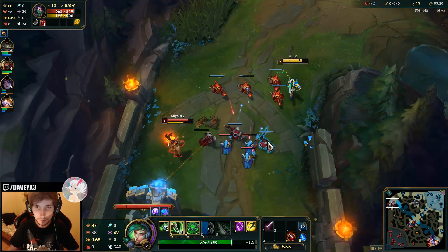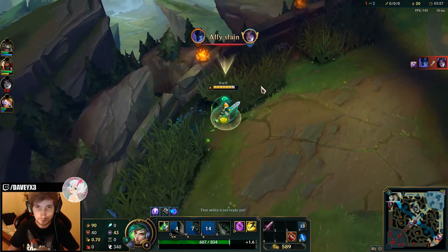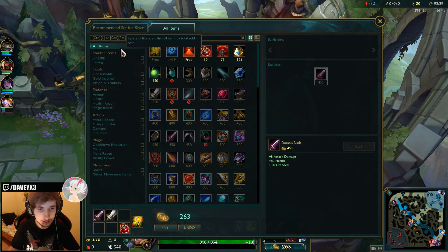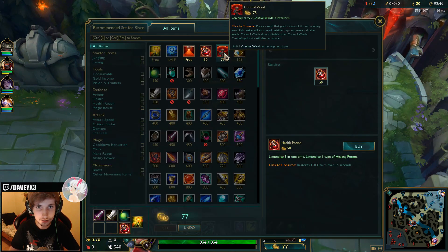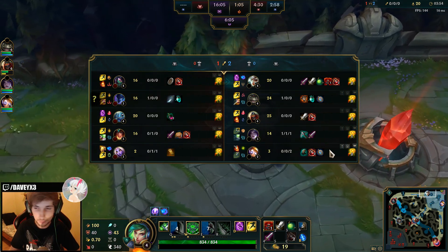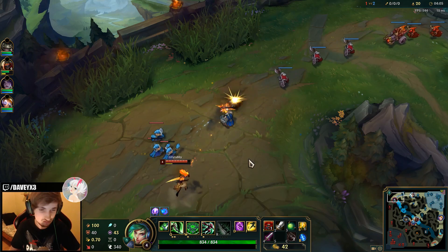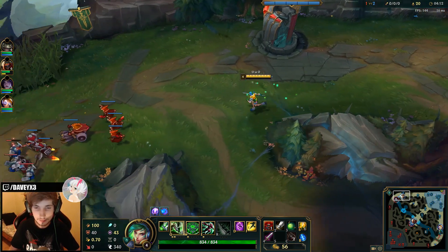I'm gonna push this in and then we're gonna go get our first back. We're going to get the Ghost Plate as the first item — this is gonna allow us to snowball insanely hard. I'm not going to use my TP right here, just walking back to lane. I want to keep my TP so we can TP bottom or mid and do something useful. If I TP now, all I miss is two creeps — way better to keep it.